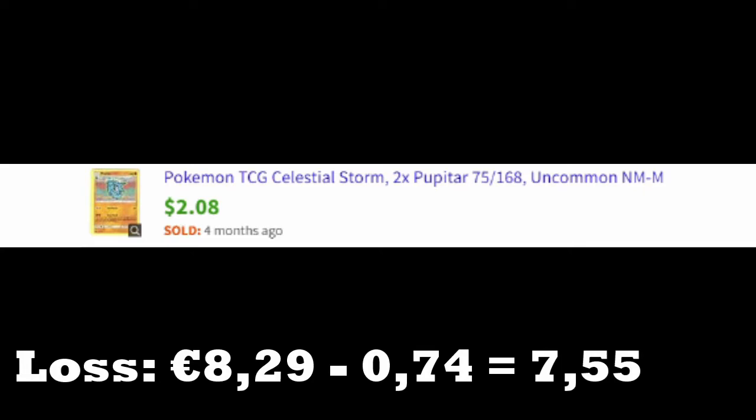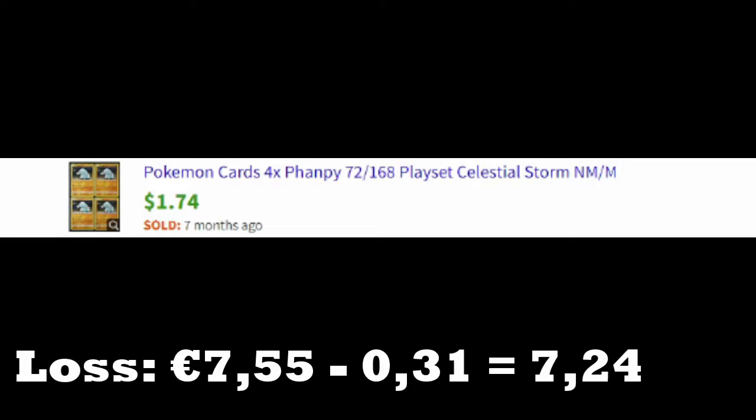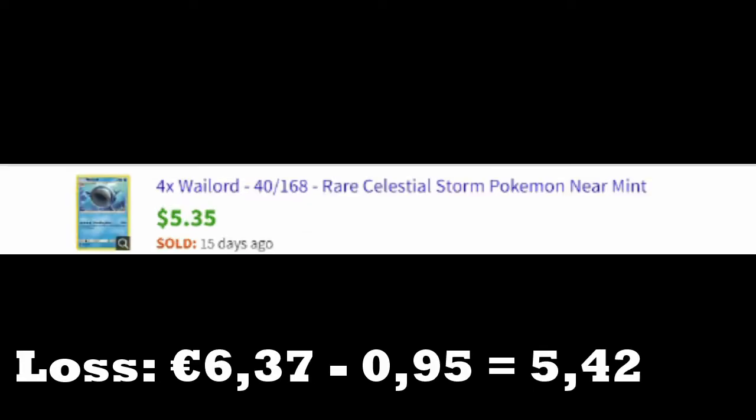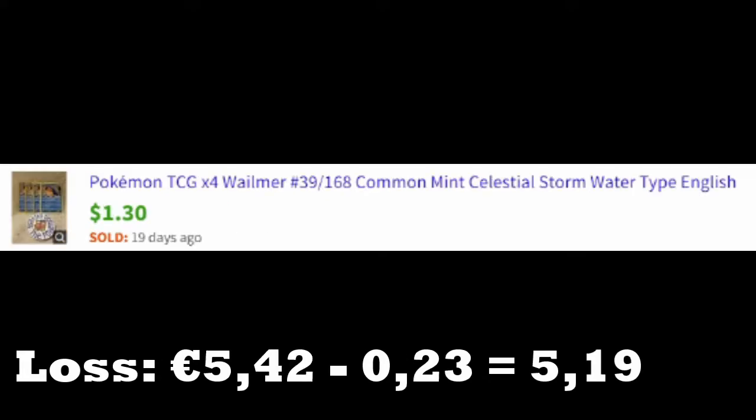One Pupitar is worth $1.04, that's more decent than normal — it goes above the 25 cents mark. The Turkoil is worth just about $1.20 to $1.25. Wailord is worth a lot actually — at least $1.25, so $1.30 for four. That would mean it's again above 25 cents, which makes me happy. I figured it would have been worth more than that though.